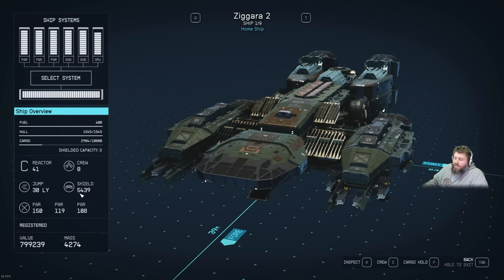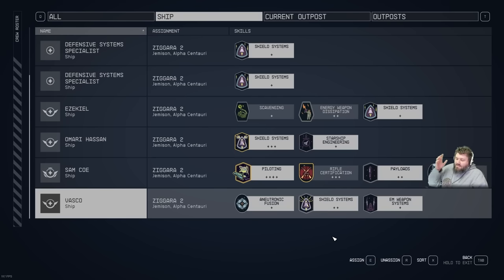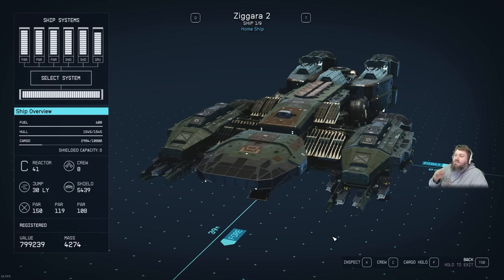The current crew to reach around 4,100+ shields: four defensive system specialists, Ezekiel (plus one shield systems), Omar Hassan (plus three shield), Samco (payload for more cargo), and Vasco (two shield and a bit of power). Note for console players: there is currently a bug where shields can't physically go above 1,600 and no skills or crew affect it — hopefully they patch it. This build is 100% vanilla with no mods or console commands.